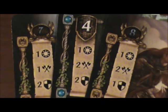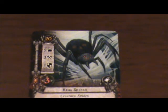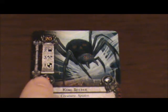Our heroes — Dunhir, the Northern Tracker, and Eleanor — combine their attack strengths to total 5. The defense of the King Spider is 1, so that's going to be 4 points of damage. He only has 3 hit points, so he is removed from the game.